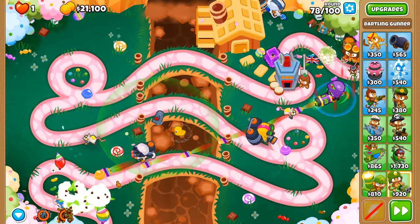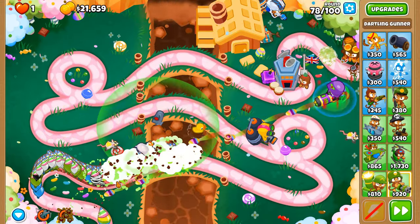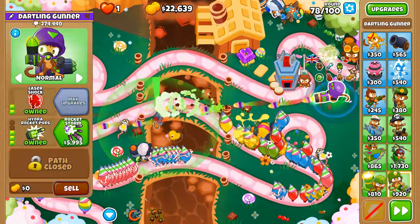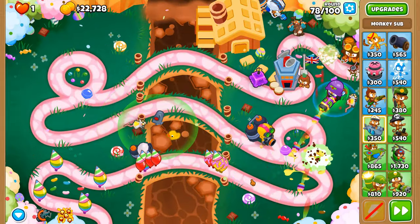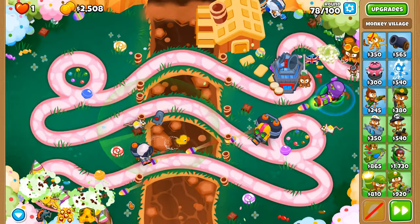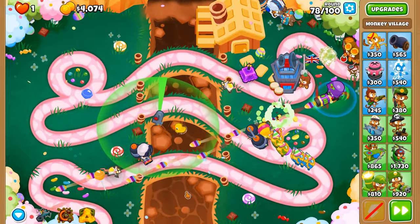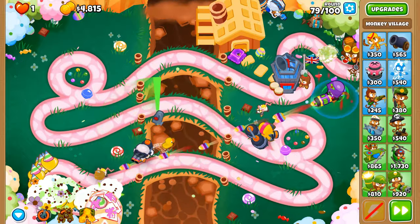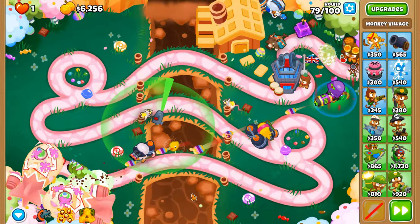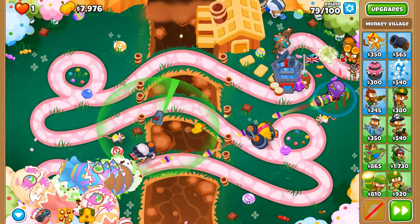One of the best supporting towers in Bloons Tower Defense 6 is the middle path Ice Tower because it can permanently slow down MOAB-class bloons if you invest in the Permafrost upgrade. This round is looking very spicy but not spicy enough to get through our defenses. Round 78 — just one more wave of ceramics. We're going to use Glue Strike because it comes back pretty quickly and for this round we're definitely going to need it for all these regrow rainbows.